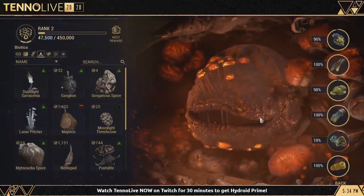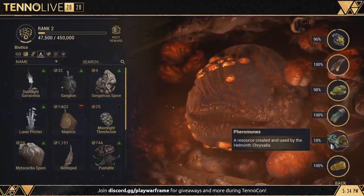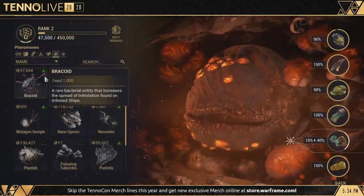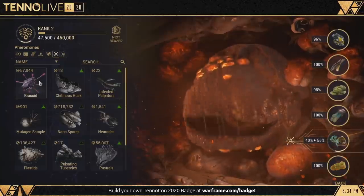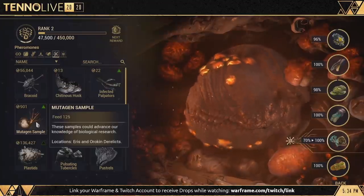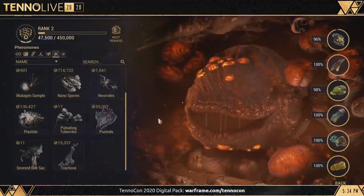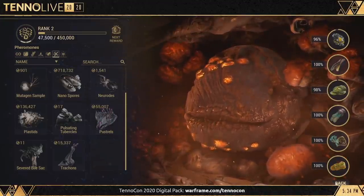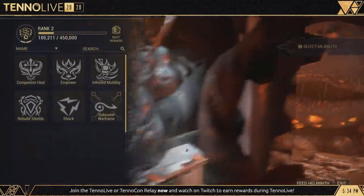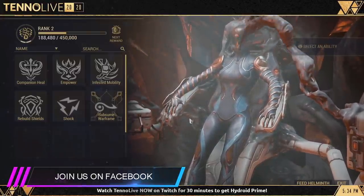Now here's the most important part you need to know about the Helminth Chrysalis system. Aside from predetermined Helminth abilities that you unlock per rank on the new system, sacrificed Warframes will also have predetermined abilities. For example, if you sacrifice Mag, then you will only get Pull as the subsumed ability. With the hint from Digital Extremes that we won't be able to subsume ultimate and signature abilities, I think we can tell what abilities we can expect for each frame. But these are not official and just educated guesses.